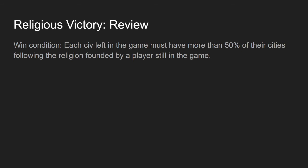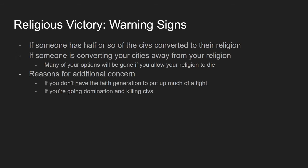The next victory type is religious victory. The win condition is that every civ left in the game must have more than 50% of their cities following the religion you founded, and you must still be alive. Warning signs: you want to see a balanced playing field where maybe everyone has converted themselves but no one else. If someone converts two or three civs — especially one that founded their own religion — that signals a potential threat.